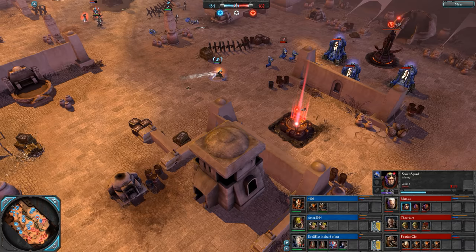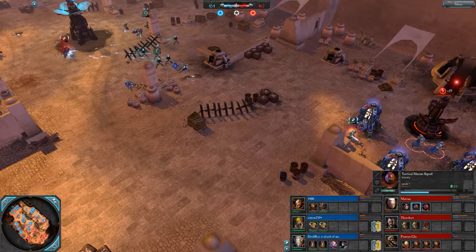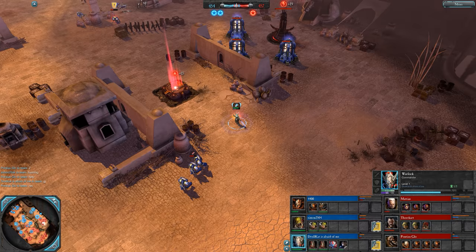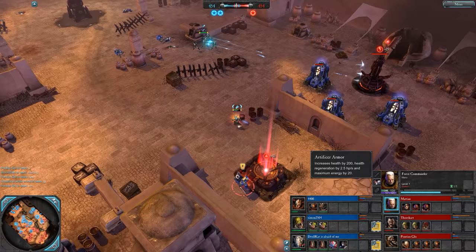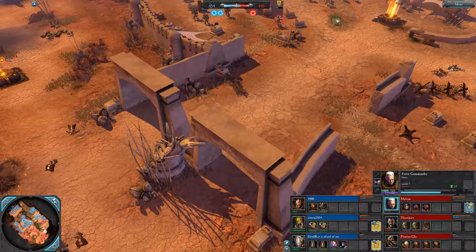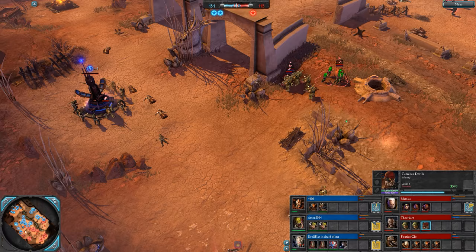Generally you want to get in the shotgun blast and move back a little bit. Try if you can to get your Marines between your enemy and your Scouts. Not always practical with shotguns, especially when there's a Warlock jumping around. He's got half of his XP bar. What about this Force Commander? Also halfway to level 2 with Artificer Armour — a 2+ save now, 200 hit points, some more health regen and energy. Pretty good piece of war gear, which is why it's purchased like 80% of the time.